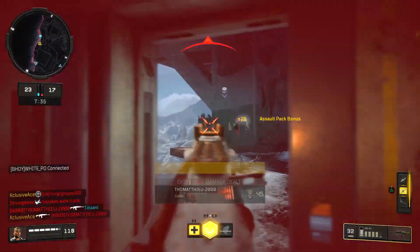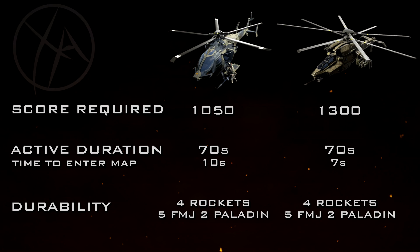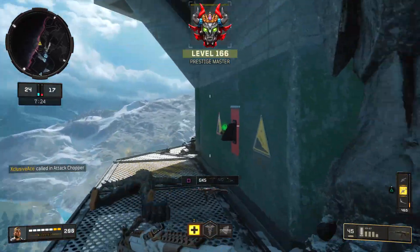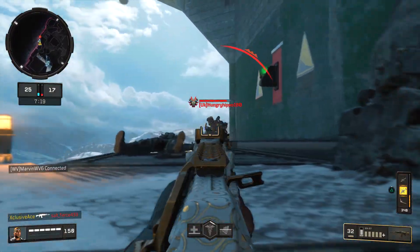Next is durability — how long do they last and how hard are they for enemies to take down? It turns out they're the same here: both take four rockets total to destroy. The first rocket triggers the flares, and then three more rockets will take them out. For the other effective method, it takes five FMJ2 Paladin shots to take down both choppers — and that translates the same if you're using the Titan with FMJ2. In this area they are exactly equal.